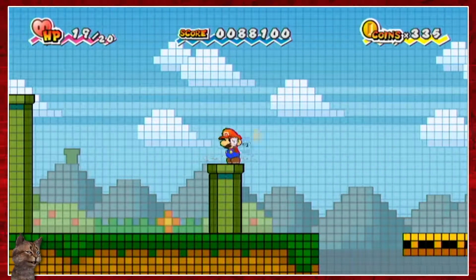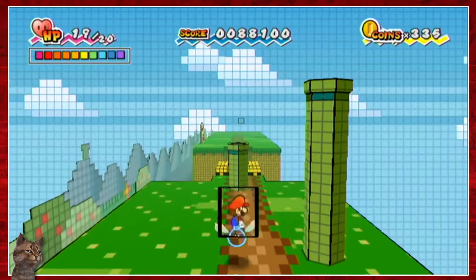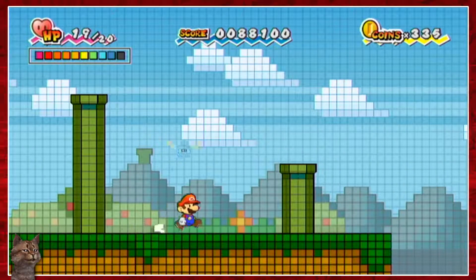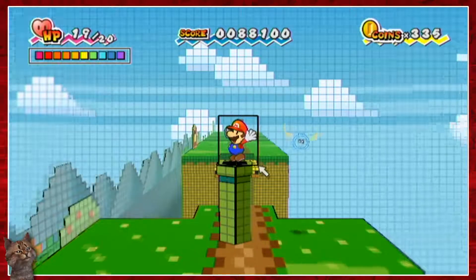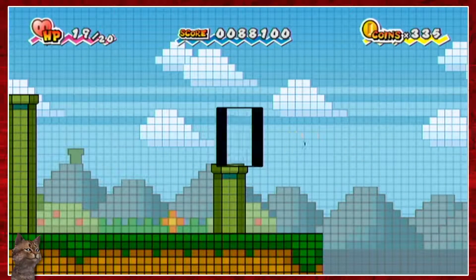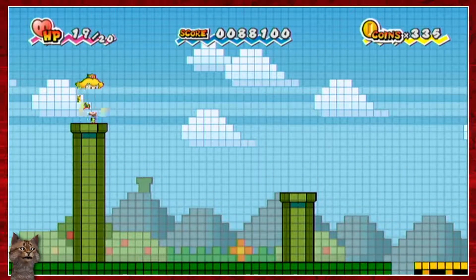I can blow it up! Ha ha ha! I rigged the system. Can I get up there? Is there any easier way to get up there? I might have to use Peach. It's kind of annoying having to switch between Peach and all those other partners. So I have to go in here and then do that.